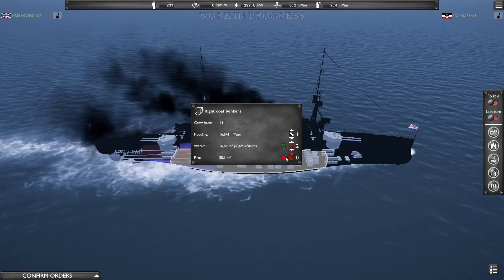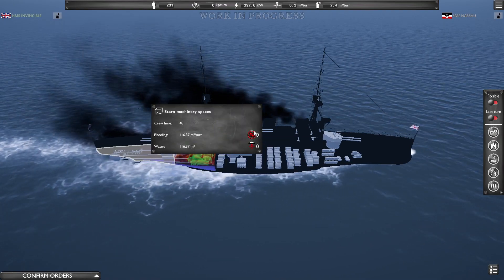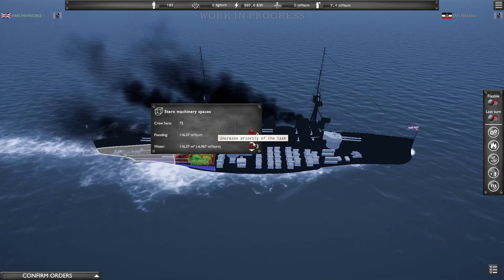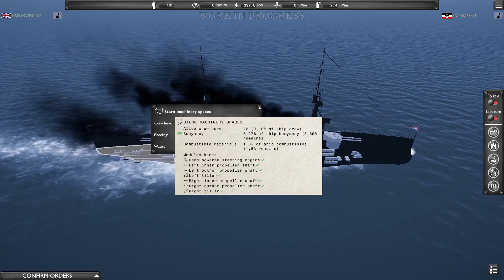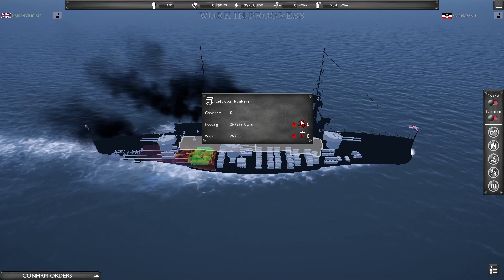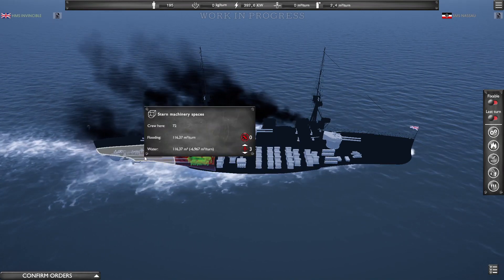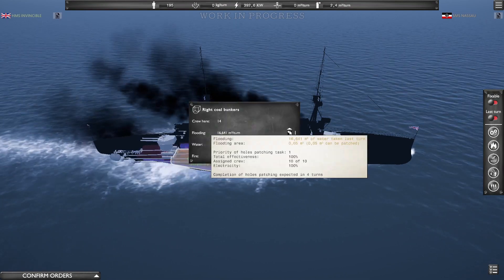We have another section with heavy flooding. I can't patch the holes because structural gaps can't be patched directly — I can only pump water out, but we're gaining water faster than we can remove it. We'll have to wait until the other section is fixed to access this one. Some areas are inaccessible to the crew entirely, so we can't even fight the fire there. We'll patch what we can — four turns.